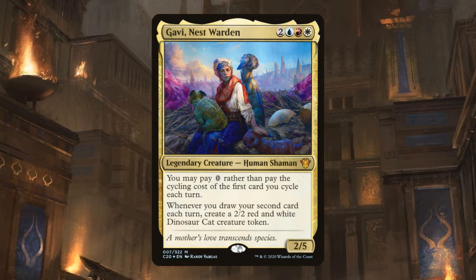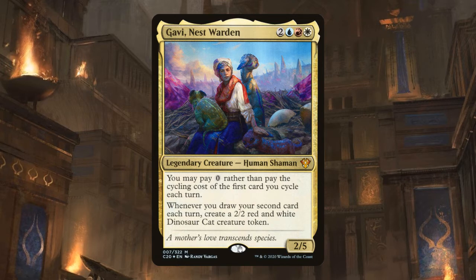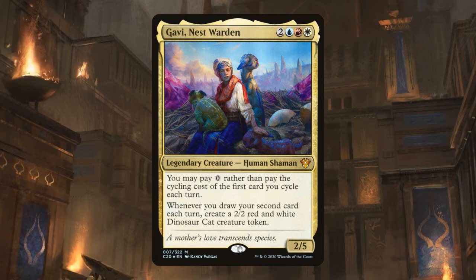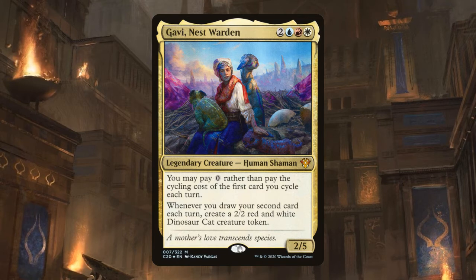Gavi builds can fiddle with how much emphasis they place on token creature generation or on the cycling, but pretty much any deck is going to invest heavily in cycling regardless. There are two primary differences in building cycling with Gavi compared to Ramirez and Ravos. First, Gavi rewards you by making your cycling stronger by reducing the cost, which in the long run can save you a bunch of mana.